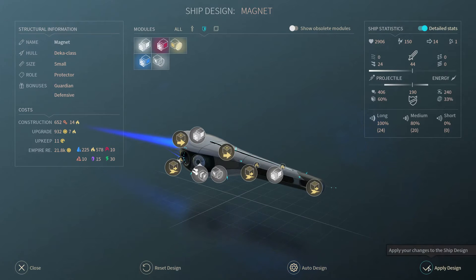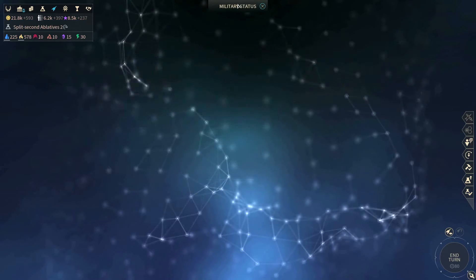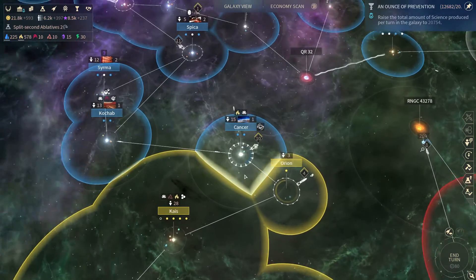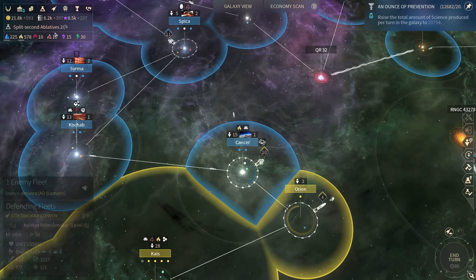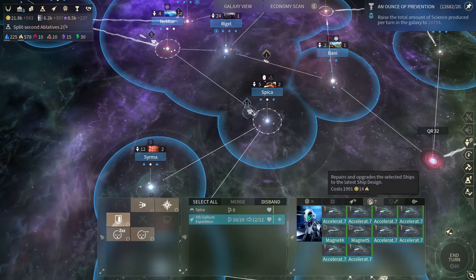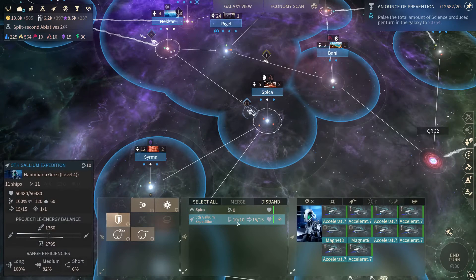Let's apply the design. I'm using a lot of manpower for making ships now. So that quest — I wish I'd chosen the other option now, maybe the extra population one, but I've only got one of them anyway. Let's upgrade this fleet with the new magnet design. That's increased the movement to 15.